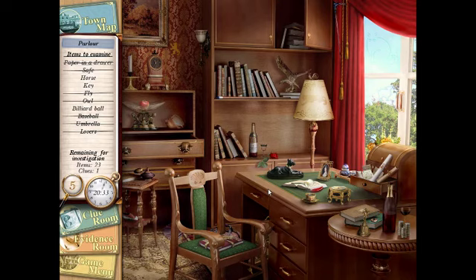Now we need the horse, the key, and the billiard ball. The key is probably in the drawers — doesn't look like it is. Where's the billiard ball? I'm assuming it's a pool ball — oh wait, it is a pool ball but it wasn't a plain ball, it was a blue striped one. Now we need a key and a horse. There's the key. Is that a horse? No, I don't think that's a horse.